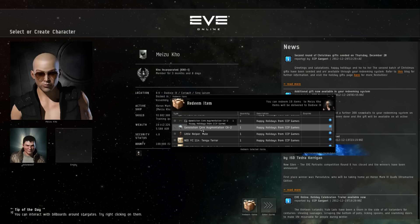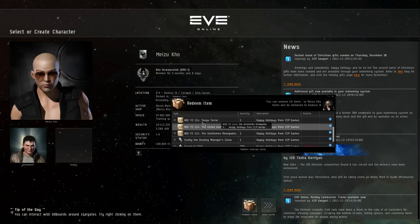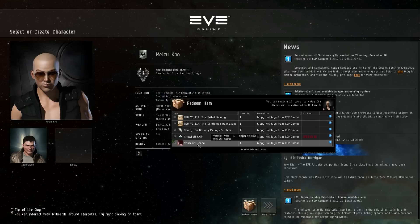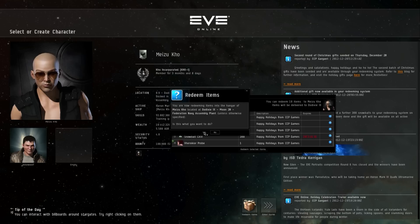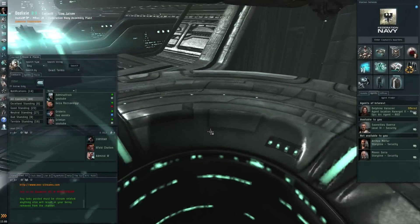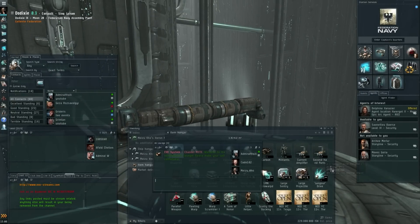Tank of Honor carbon, some implants, Little Helper male, a couple of NEO cards, Scotty the Docking Manager's clone, some more snowballs, and then a Vherokior probe. I'll redeem the selected items. I'm currently in Dixie, which is where I want to get my collector's items. Let's quickly go there and I should see my items now in the inventory — and there we go, there they are.